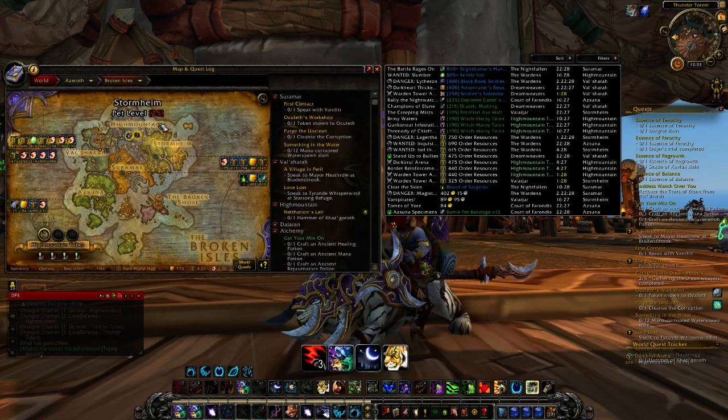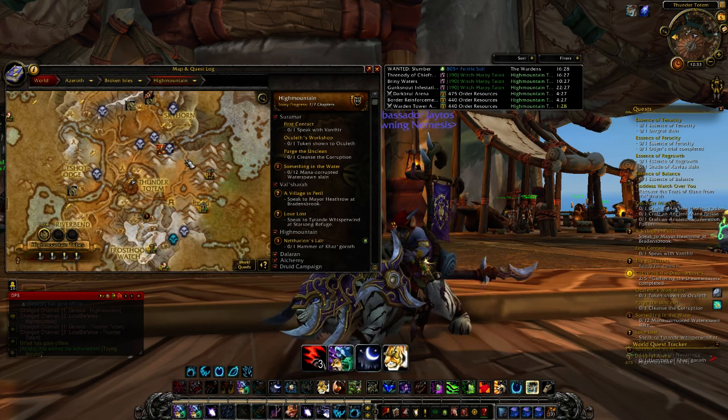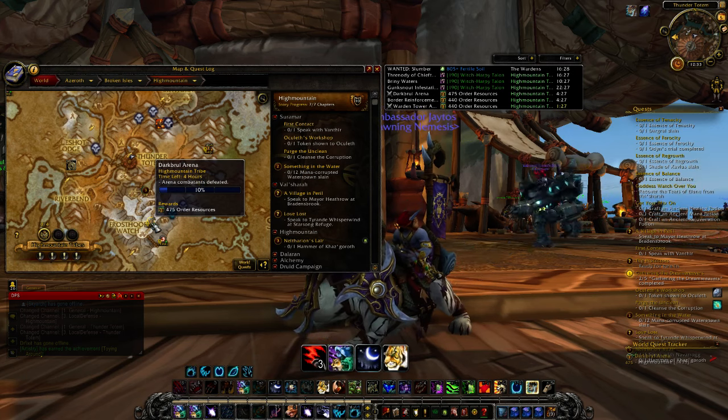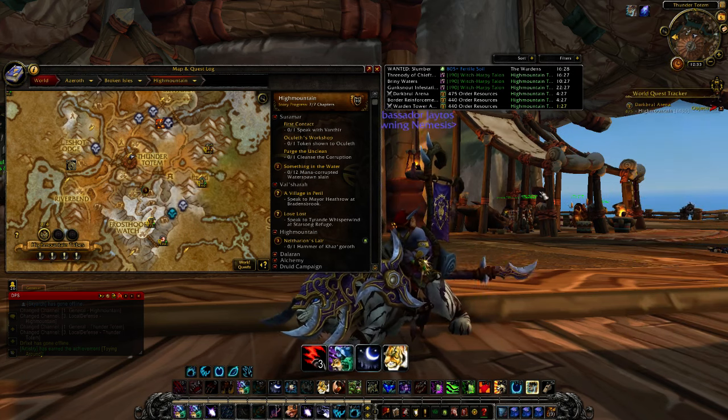What you guys are going to want to do is first click on High Mountain, take a flight path to Thunder Totem here in High Mountain, and then we're going to make our way over to Ark Bowl Arena. I suggest actually right-clicking it so that you can track the quest, and then you can see it over here.